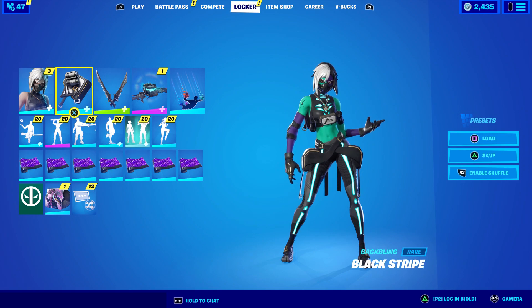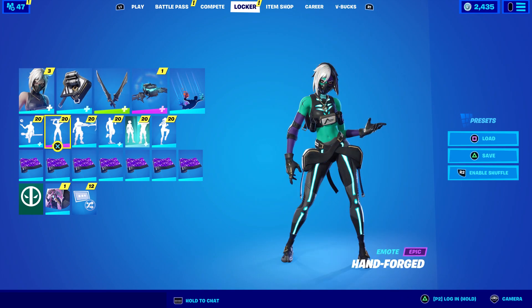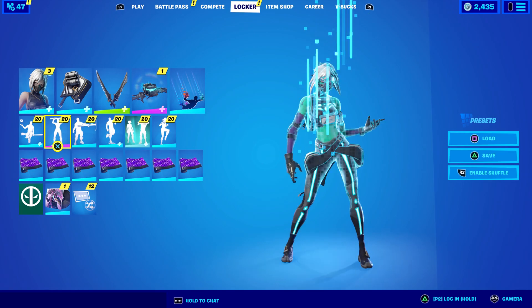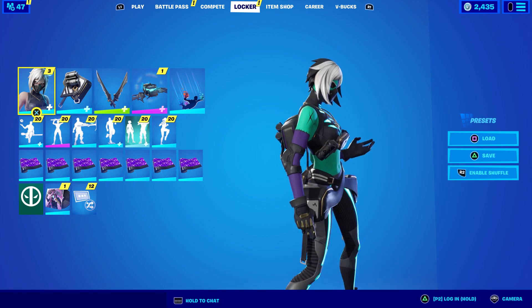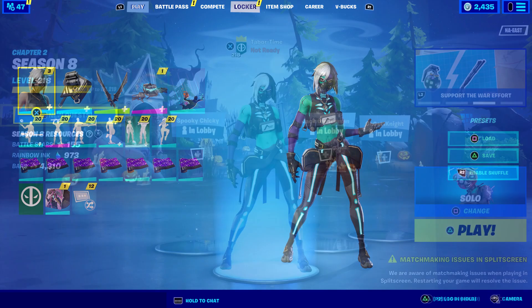Unfortunately, Hush does not have a glider so I went with the Crypt Cruiser — I think that'll fit her nicely. She doesn't have a wrap either, and because she has a lot of purple on her I went with this gemstone color, which kind of matches. If you cycle between the two it's a darker purple color so that should look quite nice.